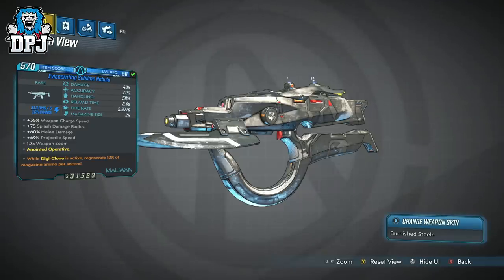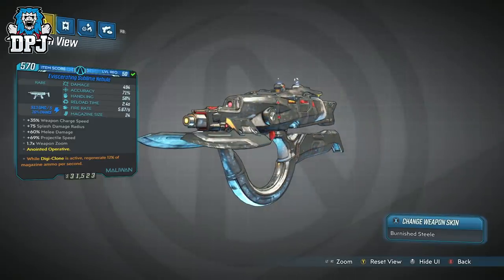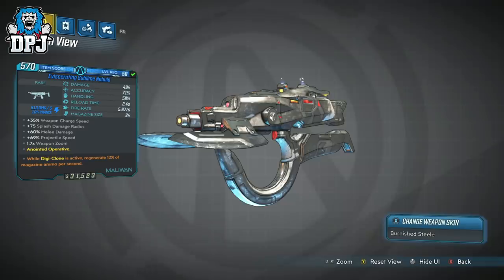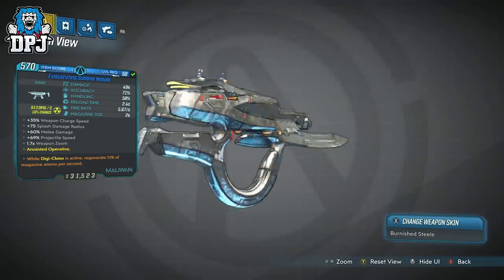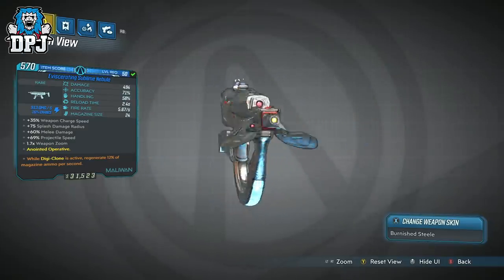While Digiclone is active, regen 12% of magazine ammo per second. This version also has plus 35% weapon charge speed, plus 75% splash damage radius, plus 60% melee damage, and plus 65% projectile speed with 1.7% weapon zoom.